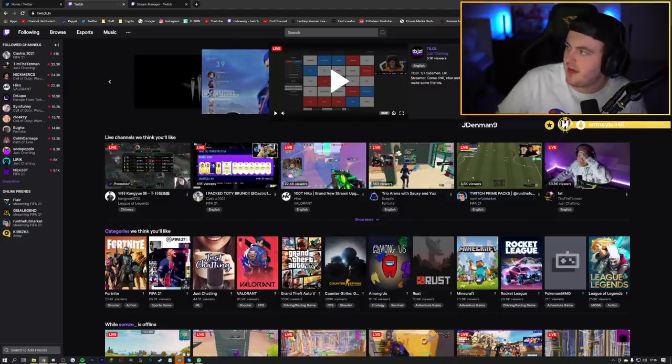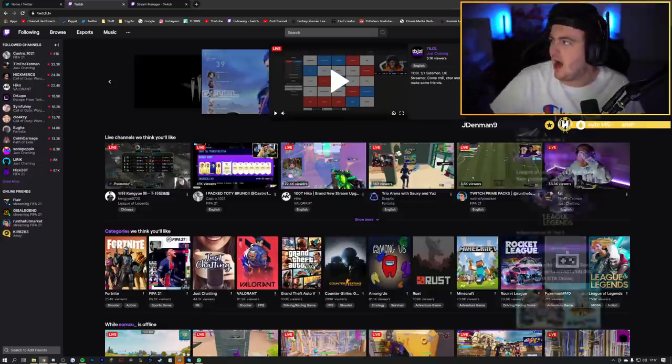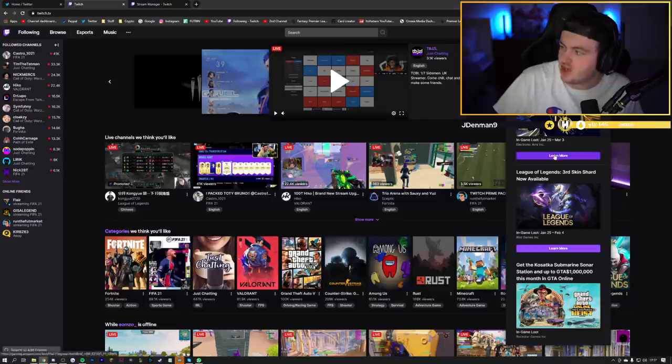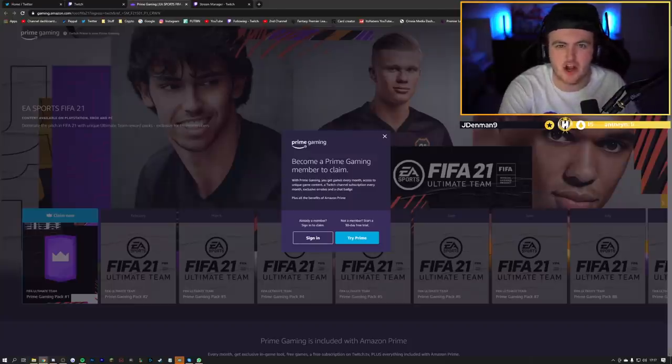You're going to go to your Twitch page and you're going to have a notification under Prime Loot when you're logged in. You have to have Amazon Prime linked to your Twitch account. Link it — it's really easy, you can Google how to link your Twitch Prime account. Click on the Prime Loot Gaming thing at the top, click on learn more on the FIFA pack, and then click on claim now. It's going to ask you to sign in — I need to quickly go sign in, I'll be back in a second.